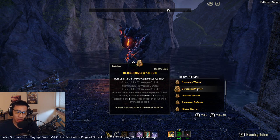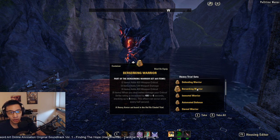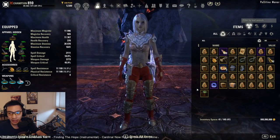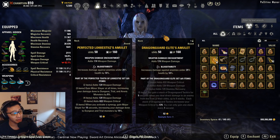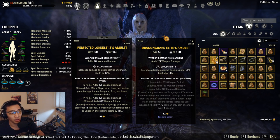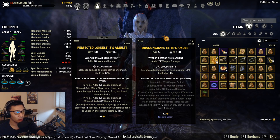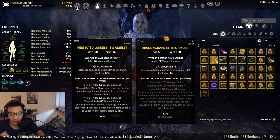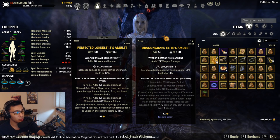Berserking Warrior does end up being a little bit stronger than Dragon Guard Elite. However, there are a few things to consider. The stamina regen bonus from Dragon Guard Elite's four-piece might not actually be a bad set bonus in Dragonhold, mainly because sustain is going to go down a little bit for pretty much all classes across the board due to changes to DoT standards — all AoE DoTs in the game have their costs increased, as well as a couple of single target DoTs.